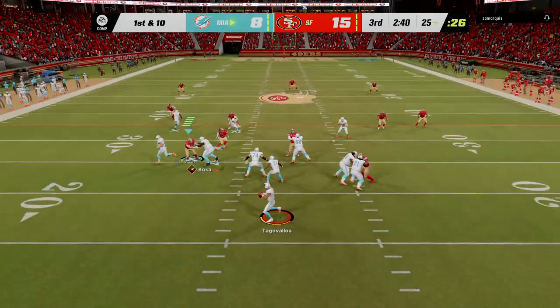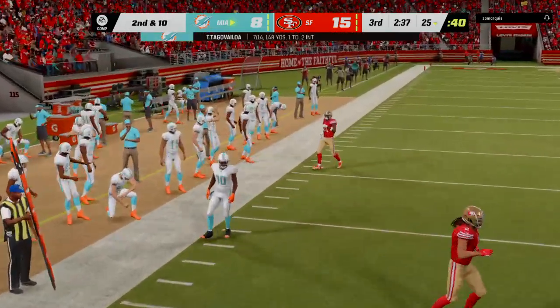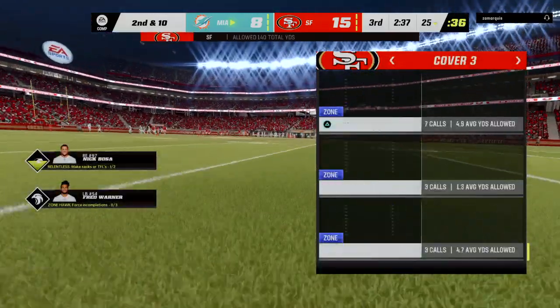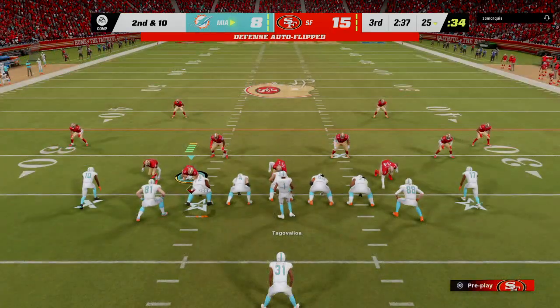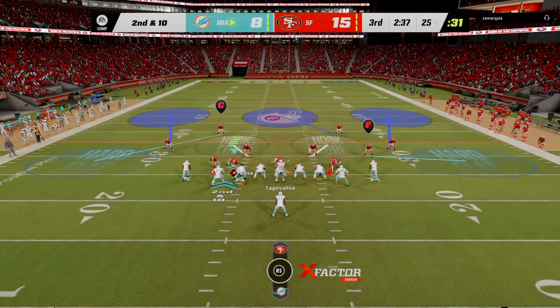They fake the handoff — now Tua steps away. Oh, this one is incomplete. The pressure got to him as he released it. And it's second down. The goal is certainly to try and make a big play happen and climb back into this game, but you have to be careful — if you overdo it, you could turn it over and hurt your team.